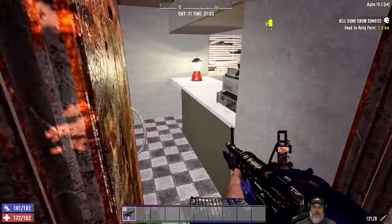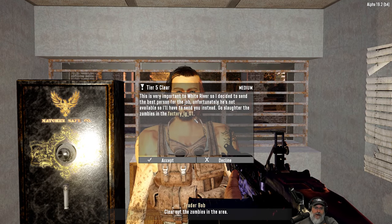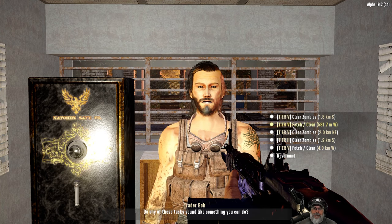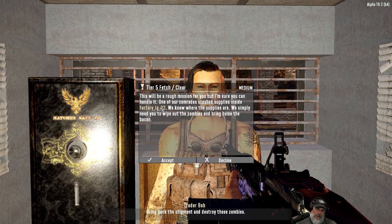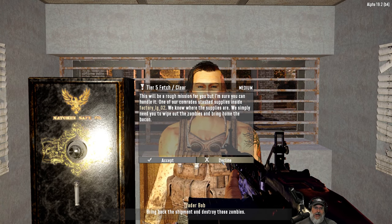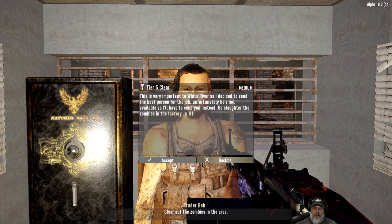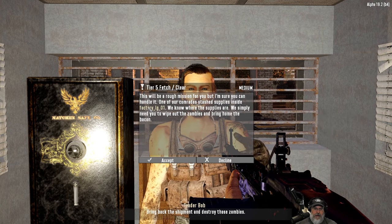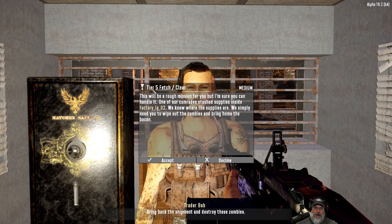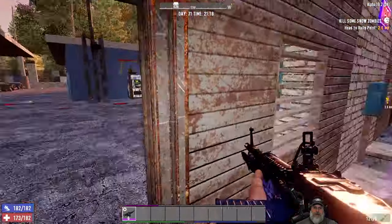While we're here, how much time do we have? What do you got for quests? We haven't taken our tier five yet. Factory large one — I believe that's Shamway. Factory large two — one of those is going to be Shamway and I think the other one's going to be Shotgun Messiah. Let's take this fetch and clear. I don't know if that's Shotgun Messiah or Shamway, but we're going to find out.